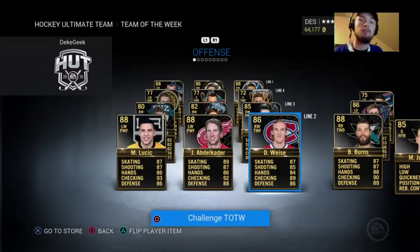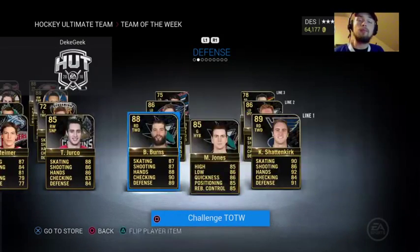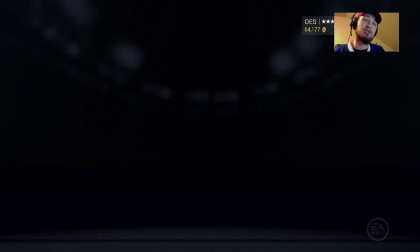The Team of the Week includes Okpozo, Ericsson, Sedin, Lucic, Obdicator, and Weiss. And then we've got Burns, Jones, Shattenkirk, with Martin and Murray as the other defense pairing. We don't have to worry about any of the other guys because they're all silver or bronze.